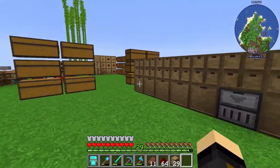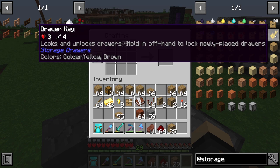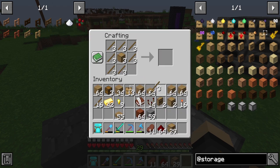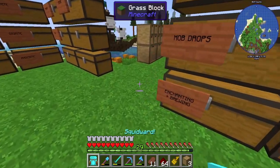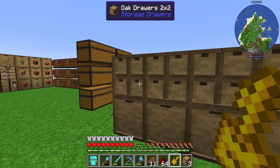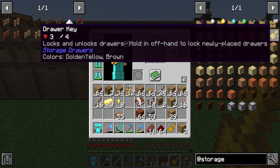There are also two types of keys: the Drawer Key and the Quantity Key. The Drawer Key locks and unlocks drawers. To make one, you need an upgrade template — I'll show you that recipe quickly. You want to make a few upgrade templates because they're used in a lot of things. So, with the Drawer Key, if I right-click a drawer I get a little lock symbol on it, and right-clicking again unlocks it. If I right-click the Drawer Controller, all connected drawers get locked — and right-clicking again unlocks them all.